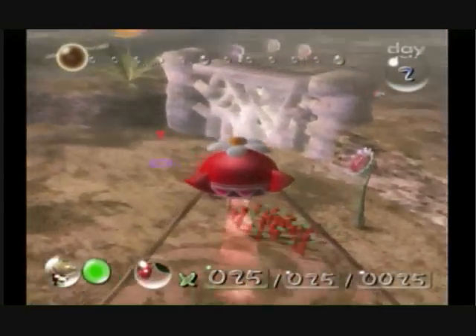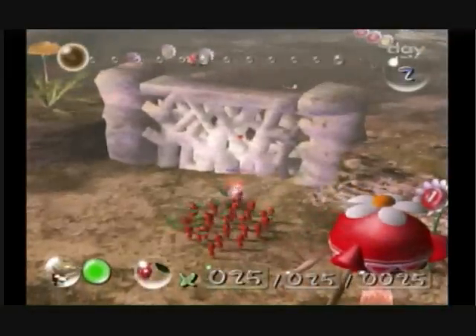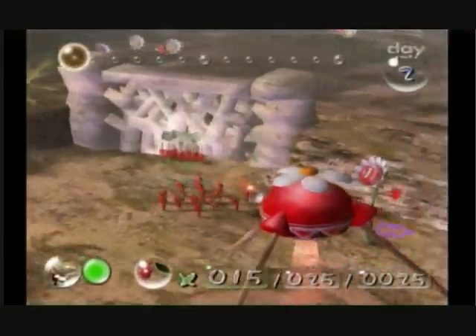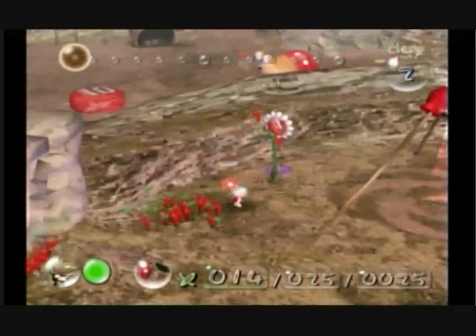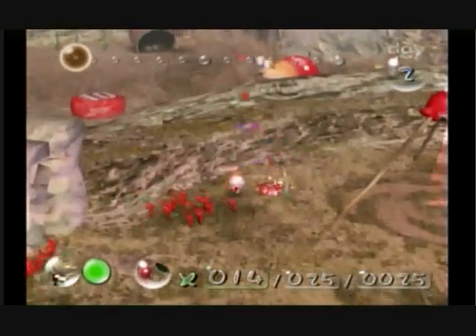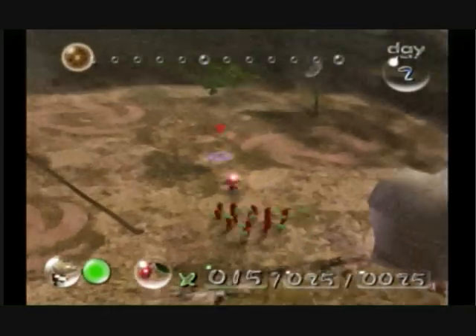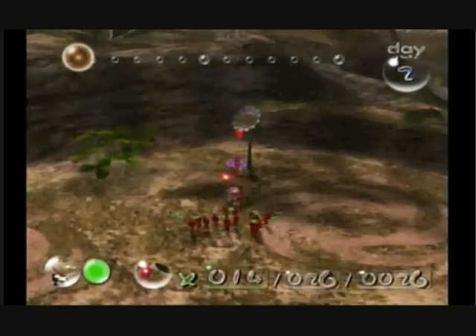Now we're going to have to coordinate a couple things here. There's a wall here that the Pikmin can break down if you chuck some out, so I'm going to throw about ten Pikmin over there. Let's go ahead and harvest a few more pellets — we've got a lot of stuff going on over there. We'll have to get this wall down.